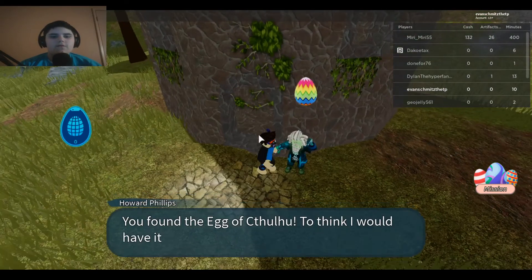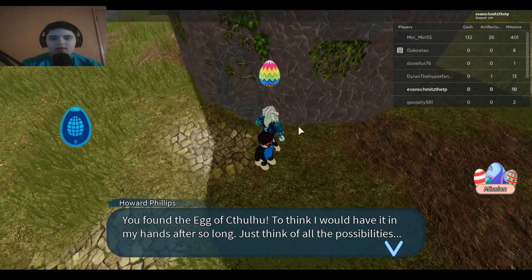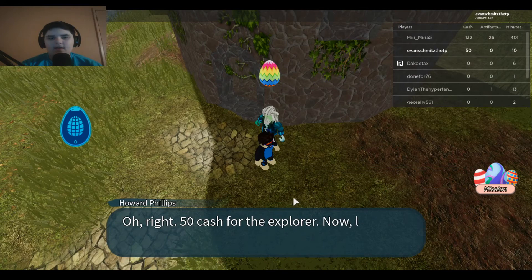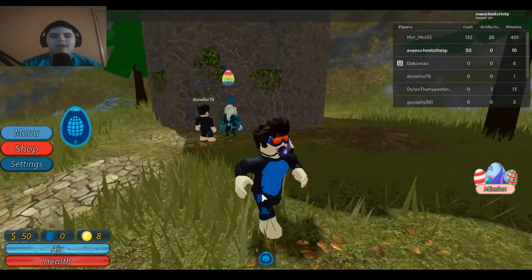The NPC says: 'You found the Egg of Cthulhu — to think I would have it in my hands after so long. Just think of the possibilities.' That's nice. Alright, 50 claps for now — leave me in peace. I don't need you anymore.